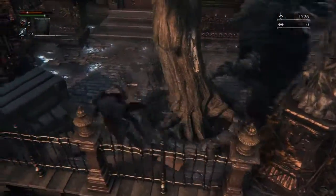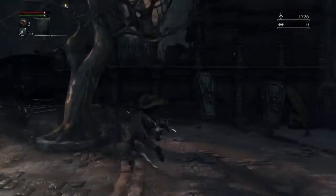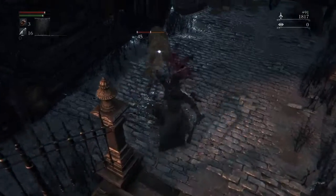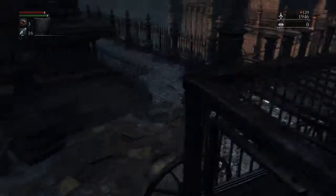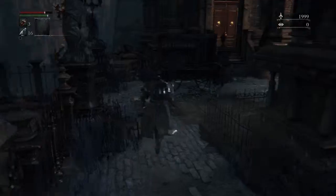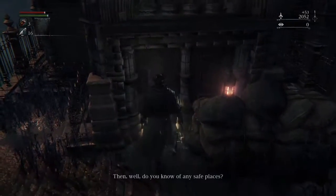I'm just going to ignore that enemy and run past him, back to where we dropped down earlier, which was up here. Drop back down here and head down these stairs. Be careful of the dogs still — they tend to come from these corners and are rather tricky. When you're picking up items in a corner, it's best to watch your back because you never know what's going to happen.